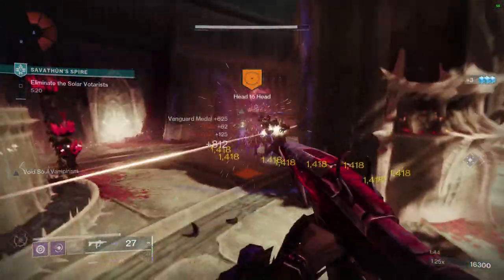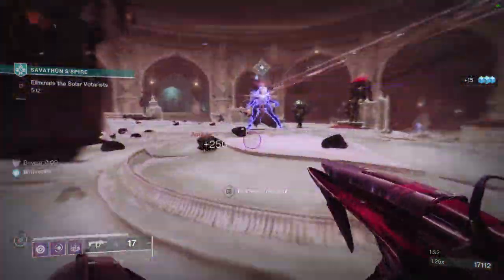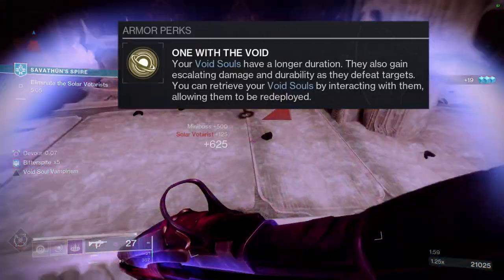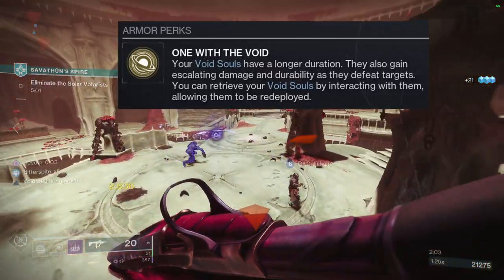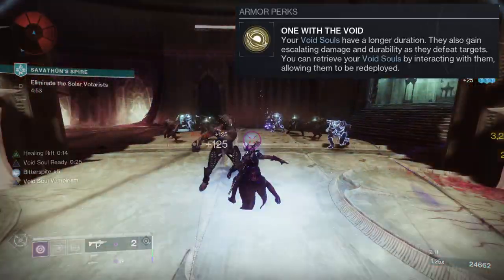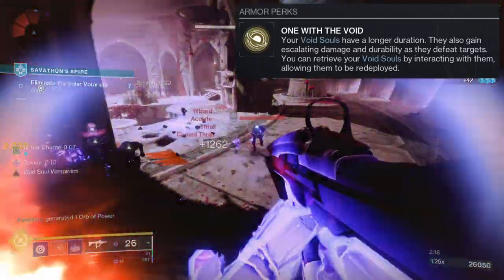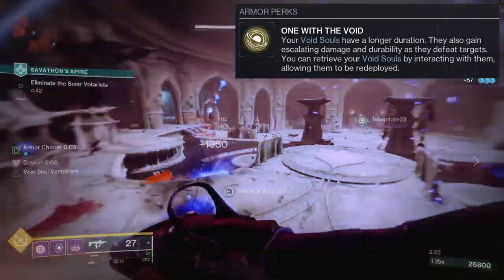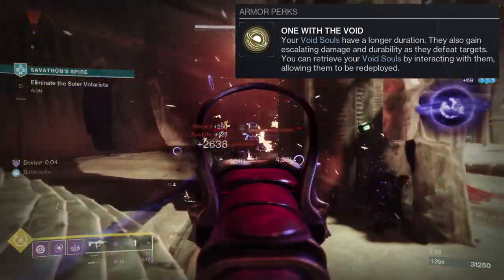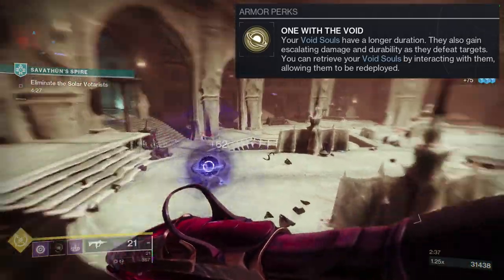For Warlocks, Briar Binds are not bad. The exotic perk is called 'One with the Void.' Your Void Souls have a longer duration, they gain escalating damage and durability as they defeat targets, and you can retrieve your Void Souls by interacting with them, allowing them to be redeployed. I ended up babysitting three at one point, and could have made another if I had used my Rift. I would just pick one up, shoot an enemy, and rinse and repeat for all the Void Souls I had.